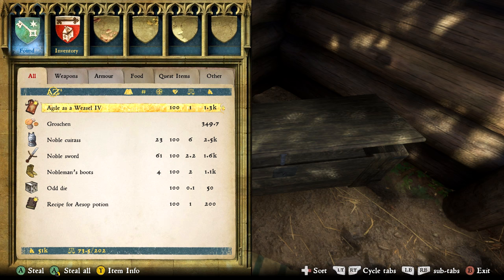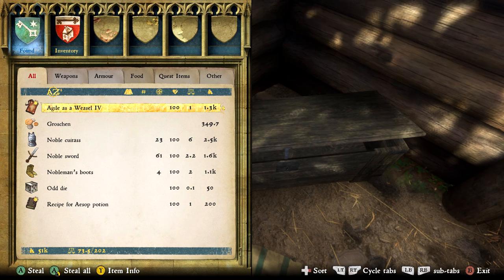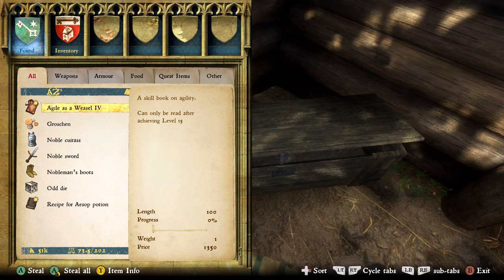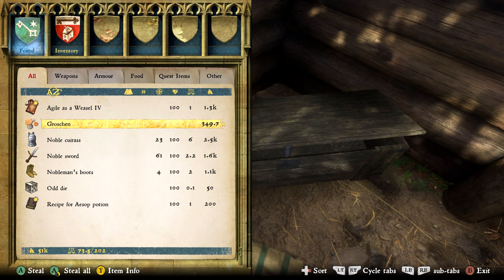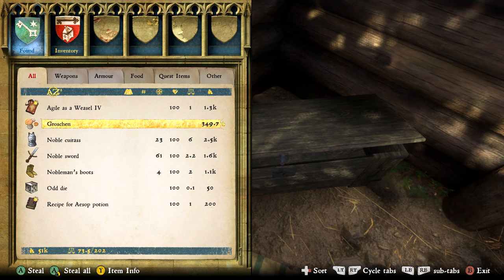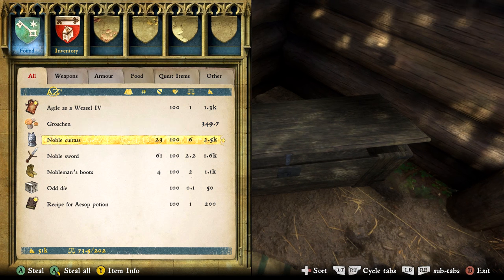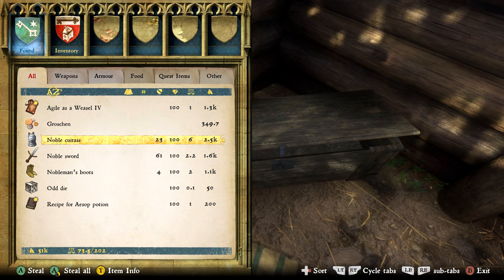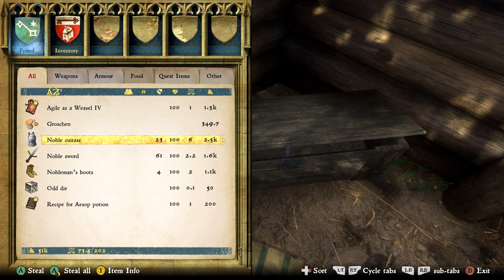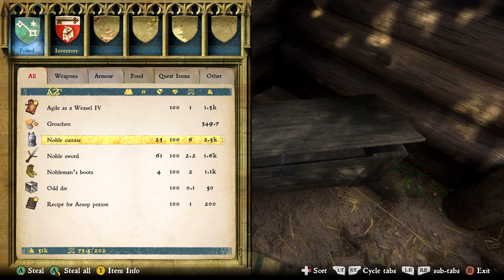We have Agile as a Weasel volume 4 — this is the final skill book for agility. You can keep it and use it when you learn how to read, or if your agility is already maxed out you can sell it for 1300 gold. Next we have the first actual gold we've gotten in this whole video — 349.7 of it. We also have the Noble Cuirass — not the best in the game, probably fourth or fifth best, but it is quite good and you can sell it for two and a half thousand gold.